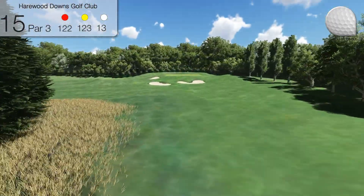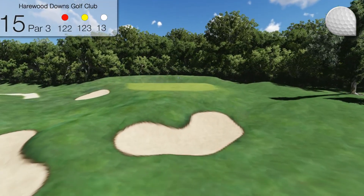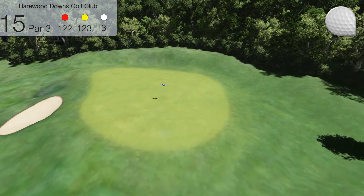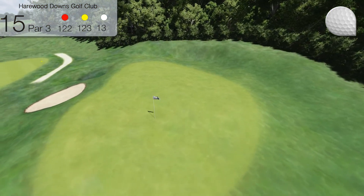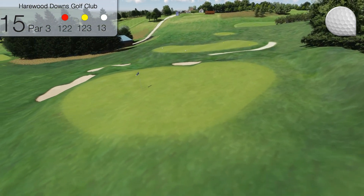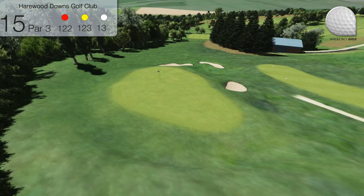The 15th hole is an uphill par 3 which, dependent on wind direction, often requires two clubs more than its length. The green is guarded by two deep bunkers to the front and one to the left. Beware being on the right side of the green as there is a difficult two-tier area, and so it's best to check the flag colour before driving.